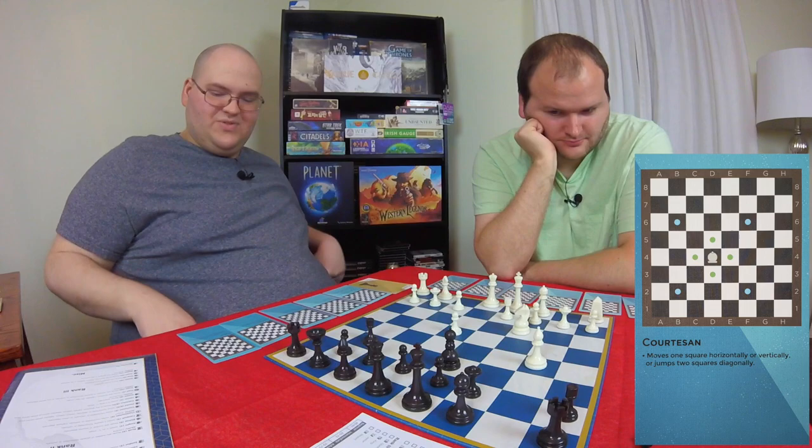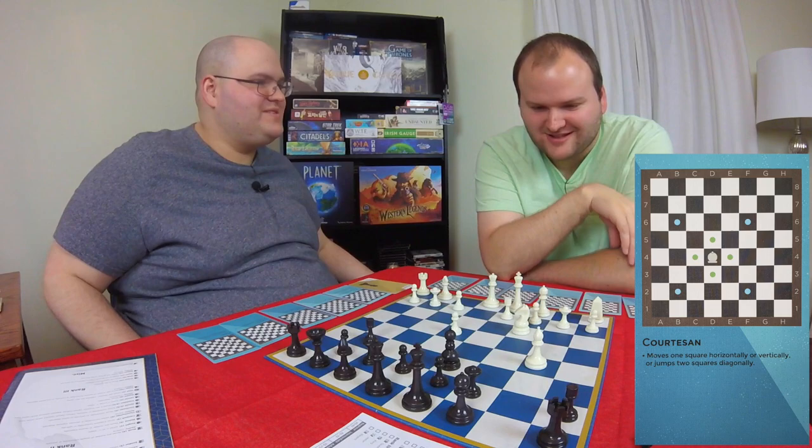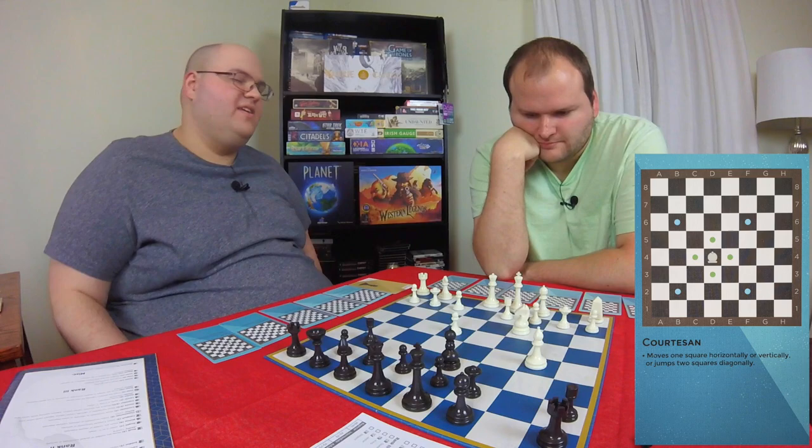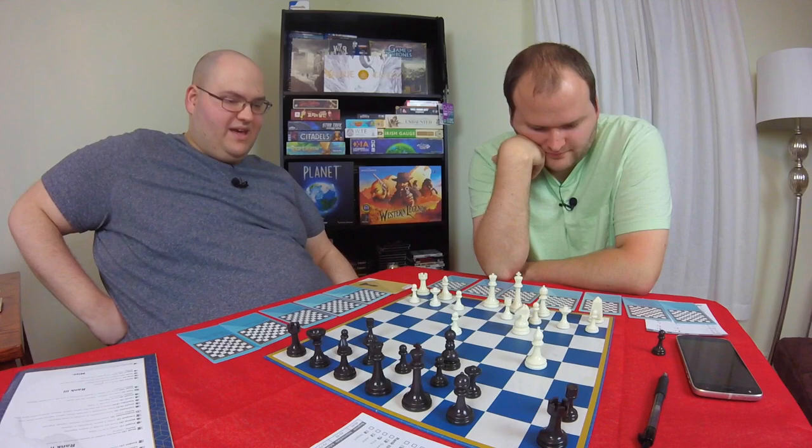So what I just did is I moved my courtesan, which can jump. It can jump two squares diagonally or just move one vertically or horizontally. So I just jumped two - I don't know if that was a good move or not, I just had a feeling about it.